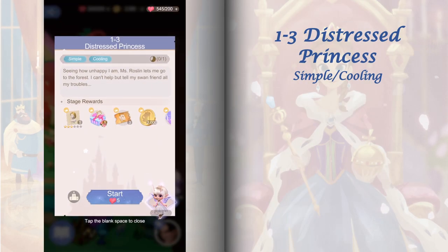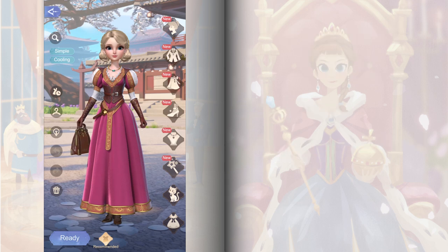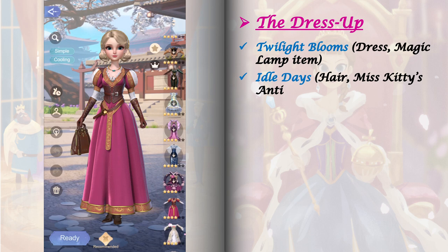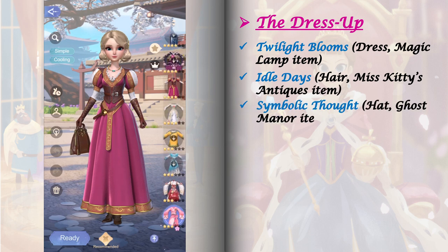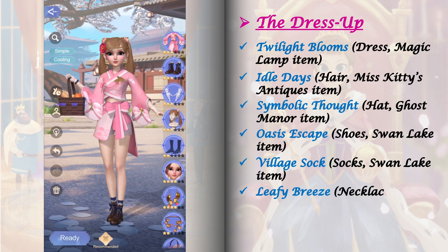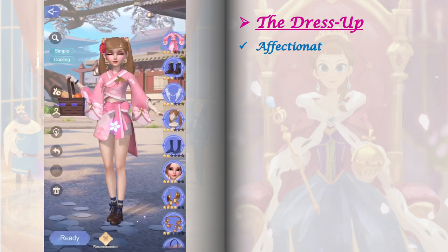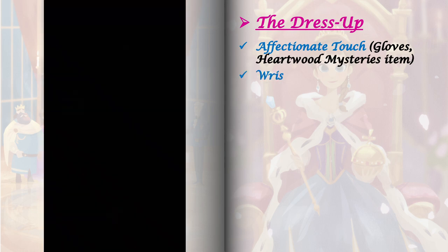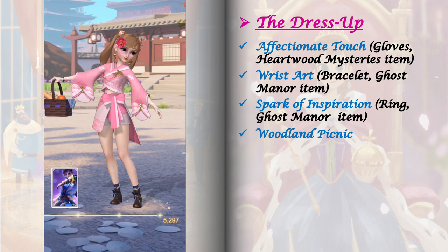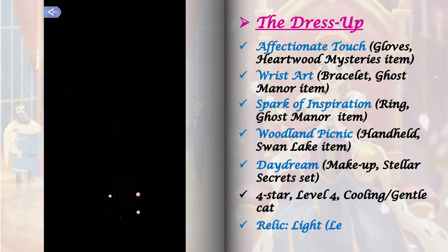Stage 1-3 has no choices so we can focus on winning all possible rewards in the dress up. These are all the items I used to get a perfect score. Always remember to include a cat in your dress up to boost your score. Here I'm using a 4-star level 4 Cooling Gentle Cat, and for the relic I prefer using 5-star relics with at least one tag matching stage requirements. Here I'm using Light's Relic at level 1.